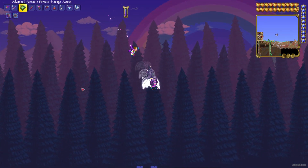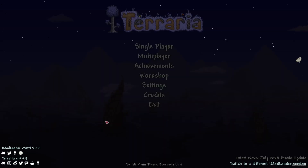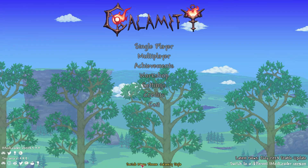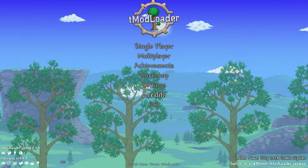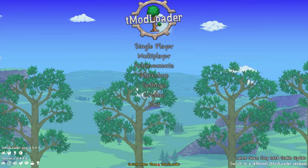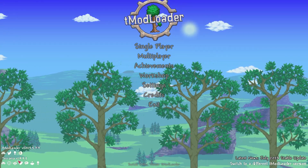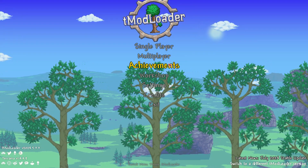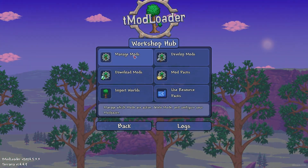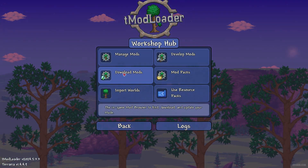Let's get started. Step number one: if you installed everything properly, you can see the tModLoader logo, and also this button under the menu, and also tModLoader and Terraria words in the bottom left corner. Also, in the workshop, now we have a 'Find Workshop' button with a lot of different options.